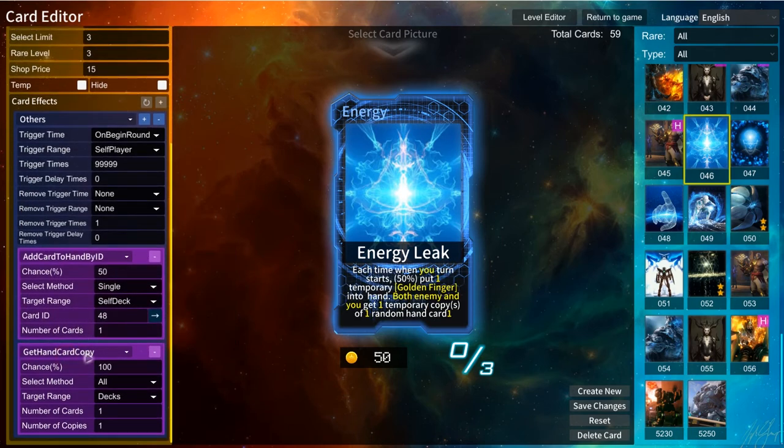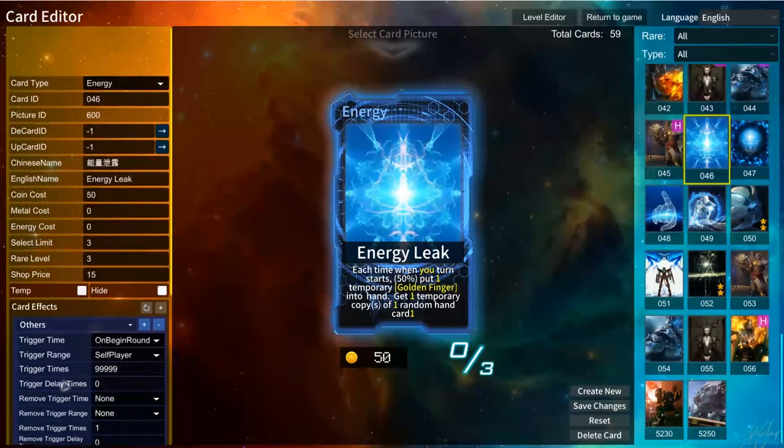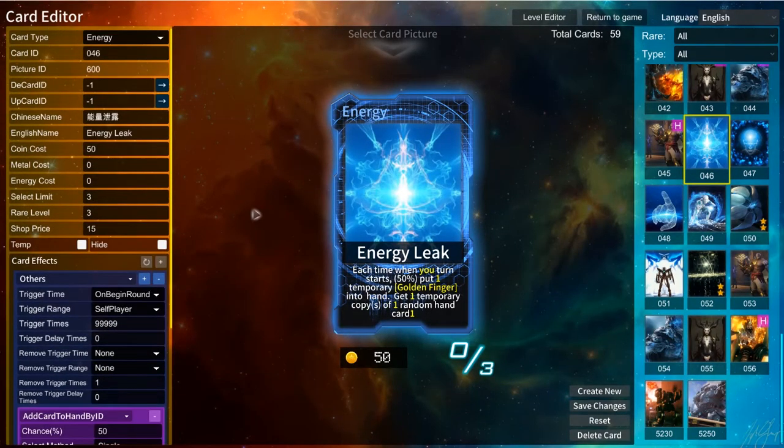Shall we get another effect? Get a hand copy — get one temporary copy of one random hand card. I think there may be some bug here, sorry for that. I think we can try this card.